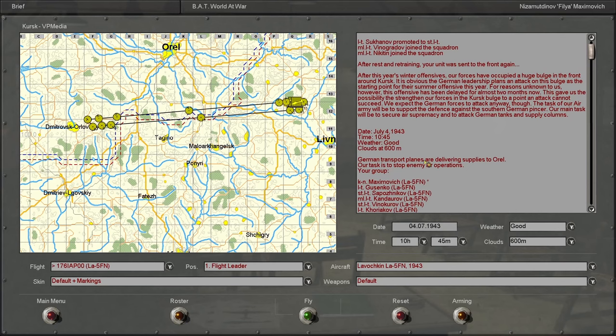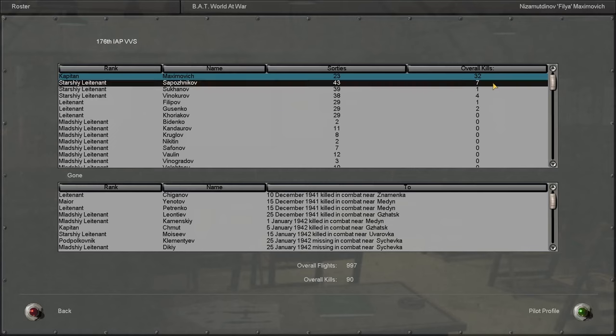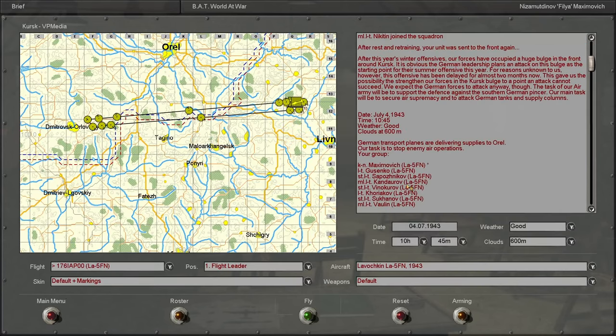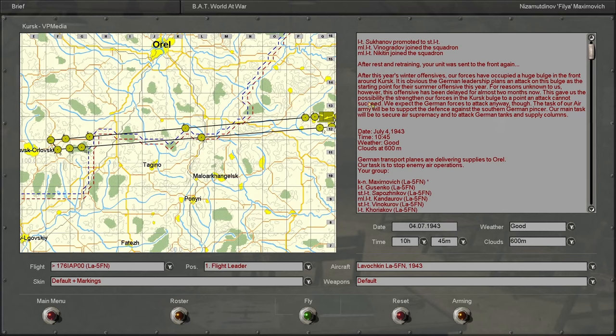We are a Capitan — head of the 176 IAP VVS with 32 kills. There is another ace here, Sepoznikov, and he is flying with us, so we will be in good hands.